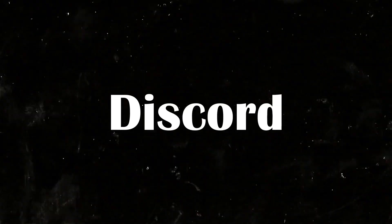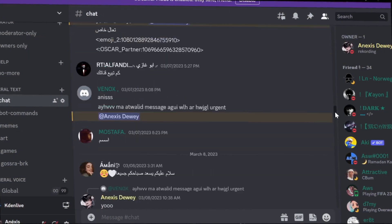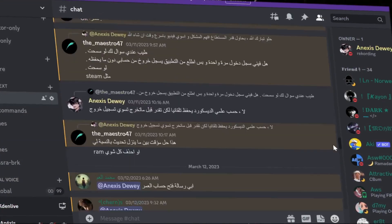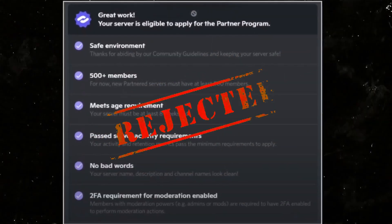Let's start with the special badges. This is the Partner badge. The way I didn't get this badge is actually crazy — I made a server, grew it until it met all the requirements that Discord made for the partner program, applied, and still didn't get the badge.